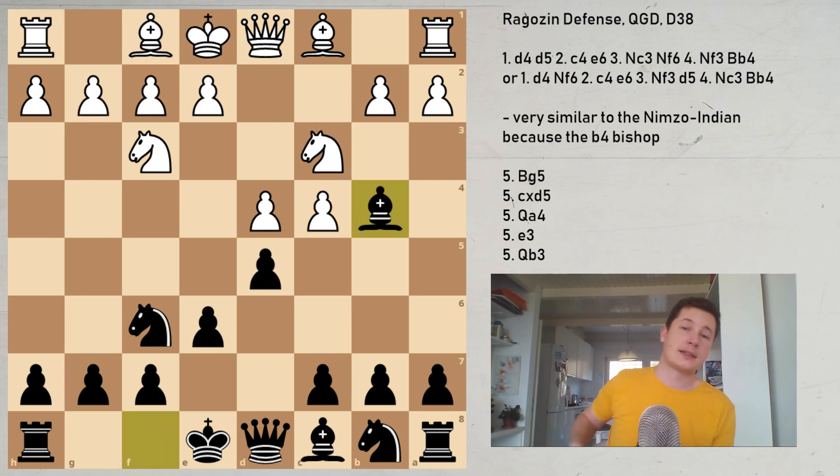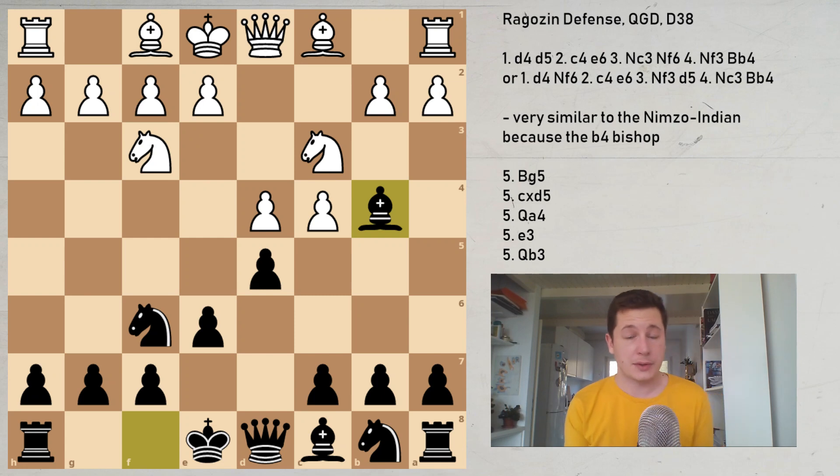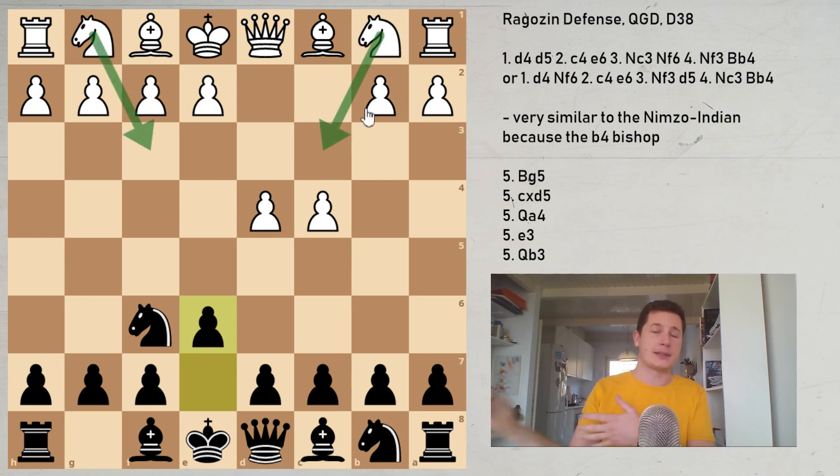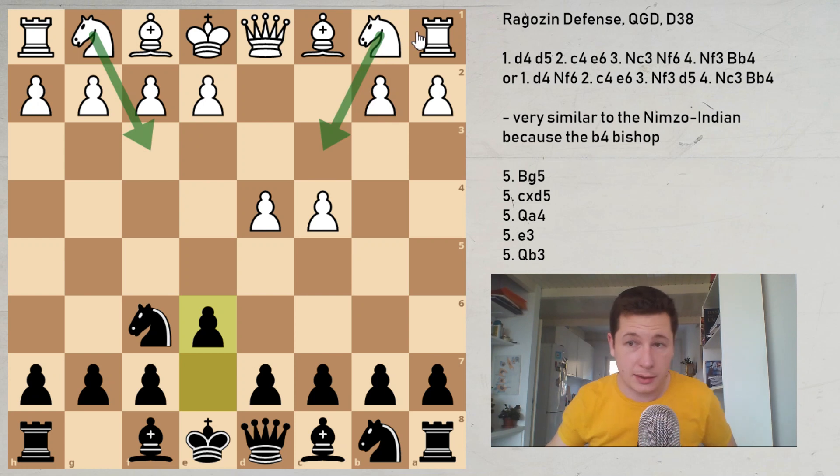So let's stick to the Ragozin. It makes sense in your repertoire for black to combine the Ragozin with the Nimzo-Indian defense. You will then be able, after e6, to have an answer to both Nf3 and Nc3. Against Nc3 you play the Nimzo, against Nf3 you play the Ragozin. If they go for the Catalan, be prepared for that as well — but this restricts your opponent's options.